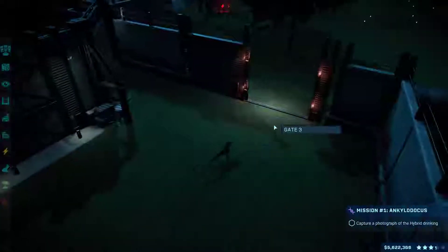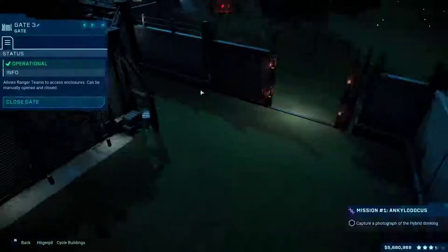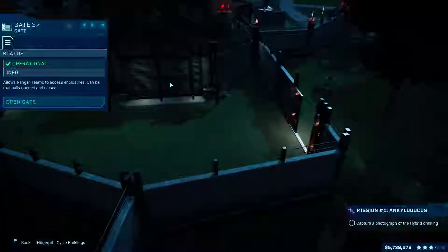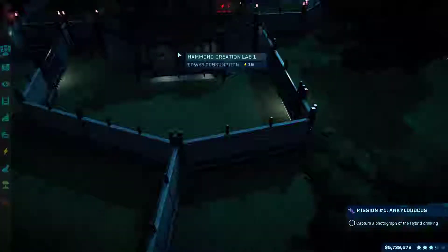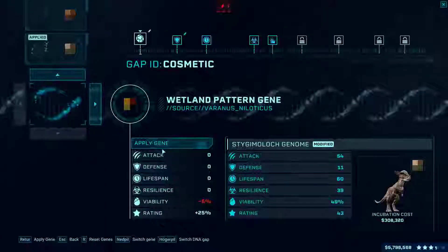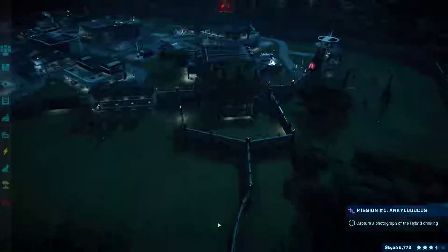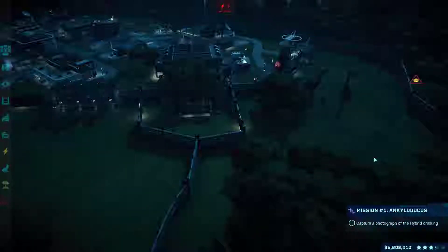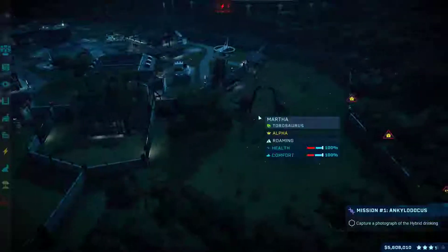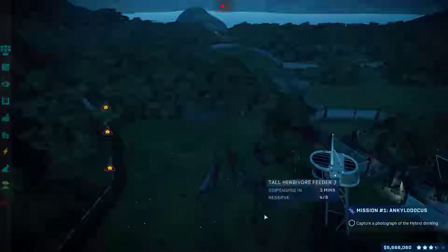Come on, good girl. Run out and meet your friend. Do we need more? Yes, we need more — just one more Stygimoloch, this time with the Wetlands patterning. Then I'll just need to send a ranger in here and take a photograph of our hybrid dinosaur drinking, which should be quite easy. I'll just stay waiting by the water and wait until one of them drinks. It's a very peaceful objective.